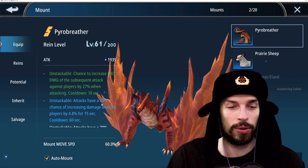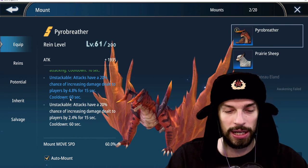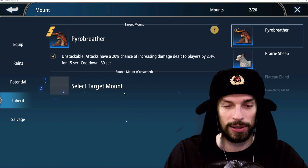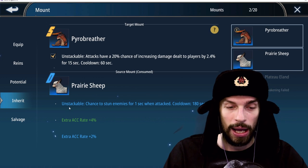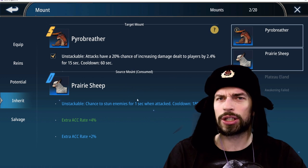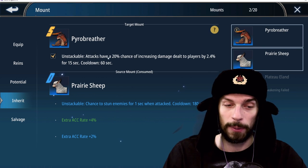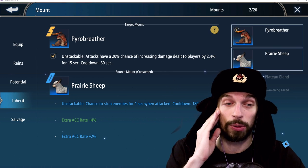When you awaken your mount, you get these secondary stats, which are pretty much random, but you can change them. To change them, select one of the stat slots and pick another mount you have already awakened — you will randomly get one of those things in that slot. All those bonuses on my current mounts are horrible, so I won't do that, but that's how you change the secondary stats on your main mount. It's a long process — building a mount is a headache.